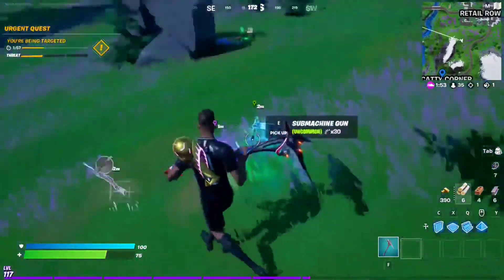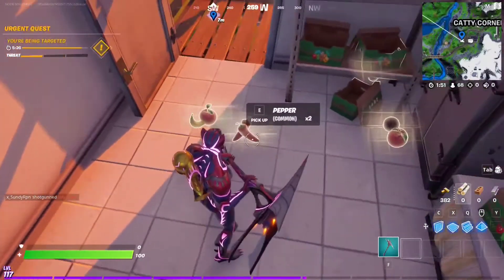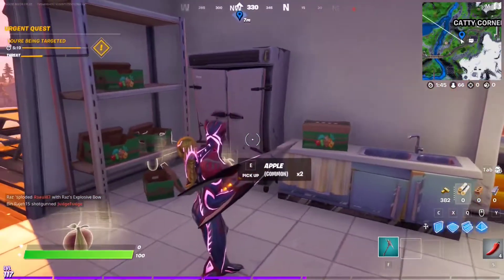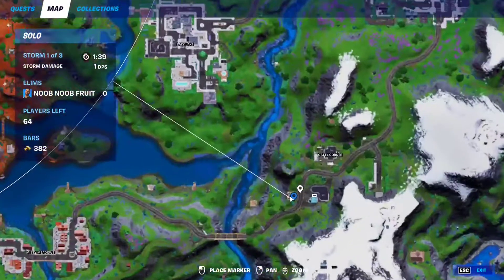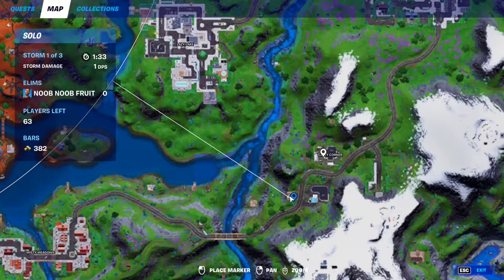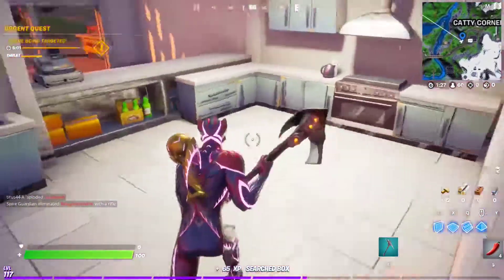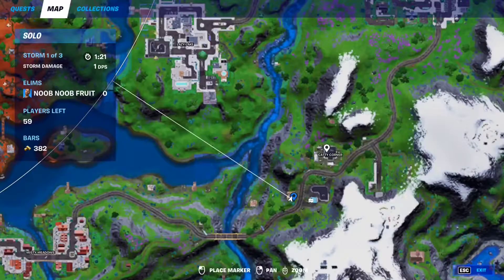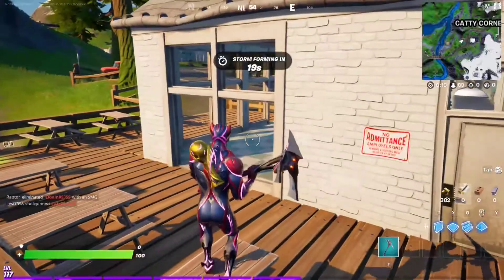For this Week 7 epic quest, you have to collect meat or peppers. I highly recommend doing this with peppers rather than meat, since meat requires finding and killing animals. Come to Candy Corner and you'll find vegetable and fruit boxes around the main POI — open them and there's a high chance you'll find at least five peppers. Collect five to complete the challenge.